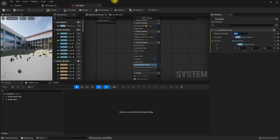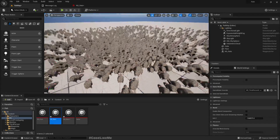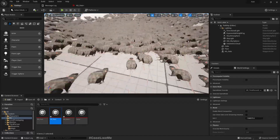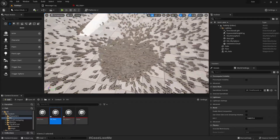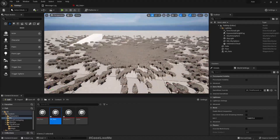Let's try 200. See — now they are coming to this point. And since the location is 0, 0, 0, this is where they gather.